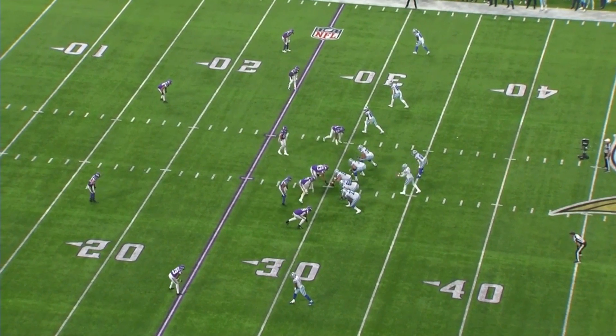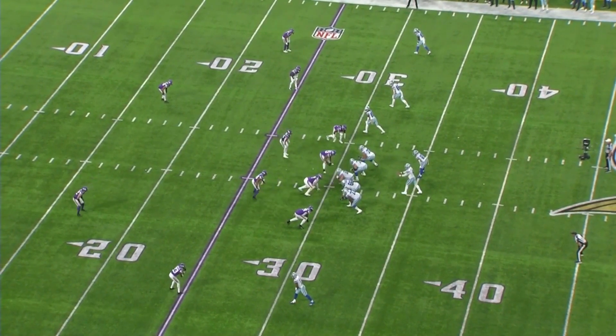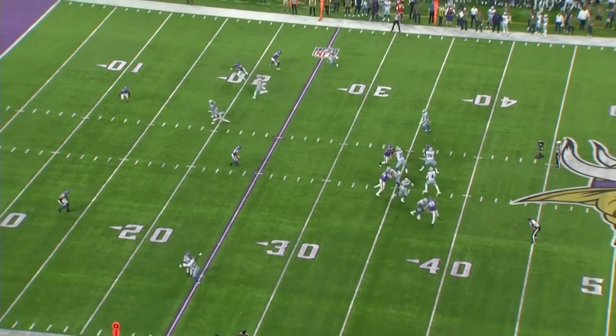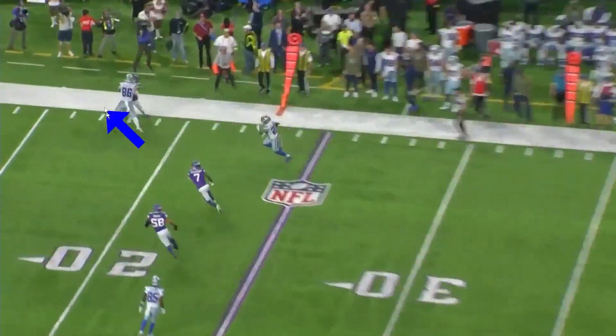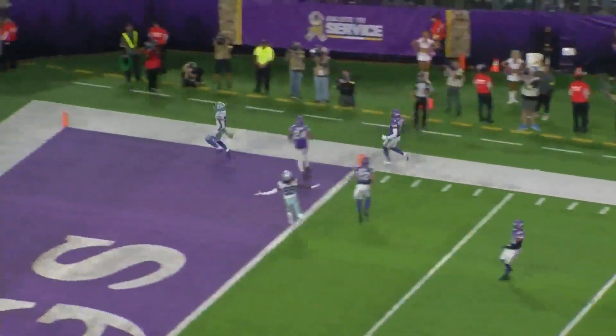Moving on to the Vikings — this was a fun game, a total destruction of Minnesota. You can see that there's nobody open around here, so Dak checks it down to Pollard. Pollard gets an excellent block from Schultz and uses his speed to score a touchdown.